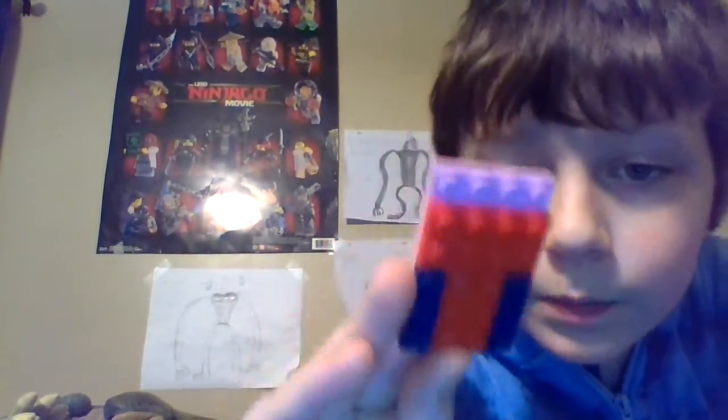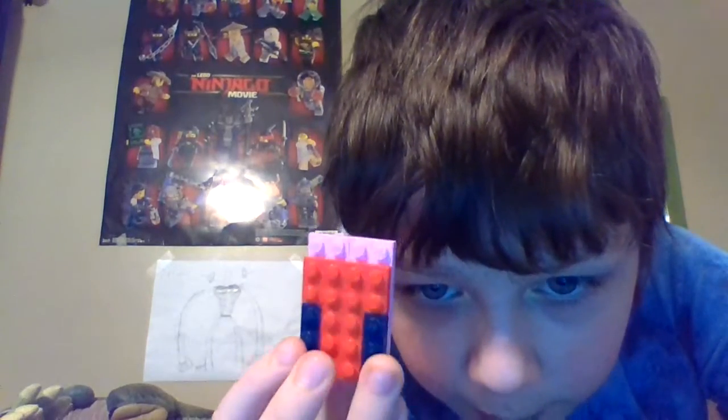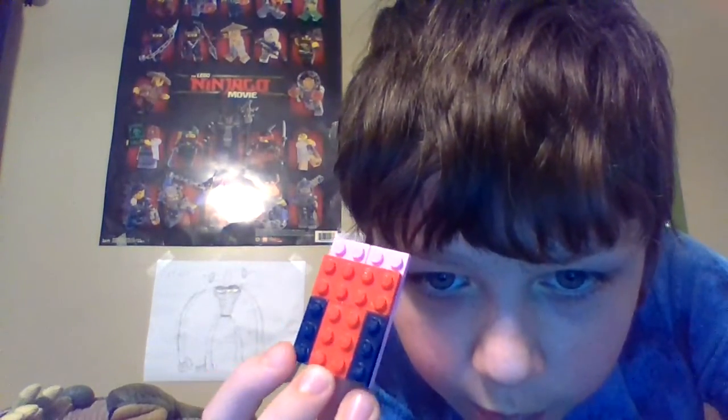Grab two pink two by sixes, connect them with a red two by four, and put in the front two blue one by threes and a red two by three. Then grab a one by three with a one by one stud and make two of those — that'll connect like that. To make this bit, use one by threes and a one by two ball joint, then connect it on like that.